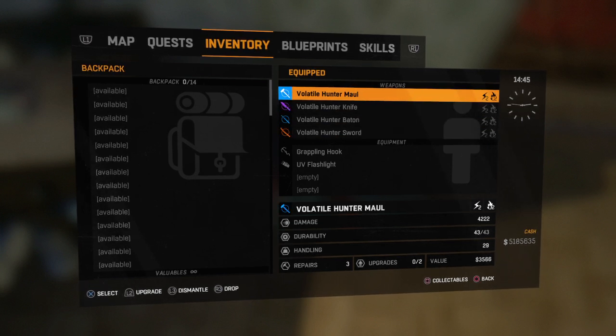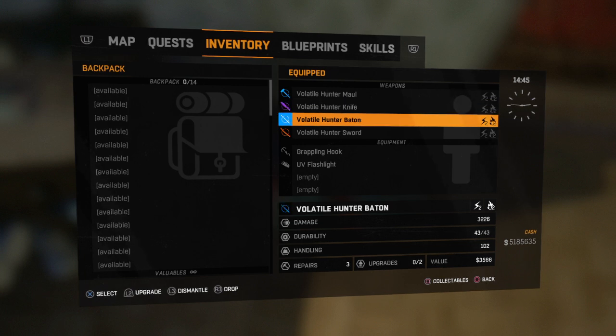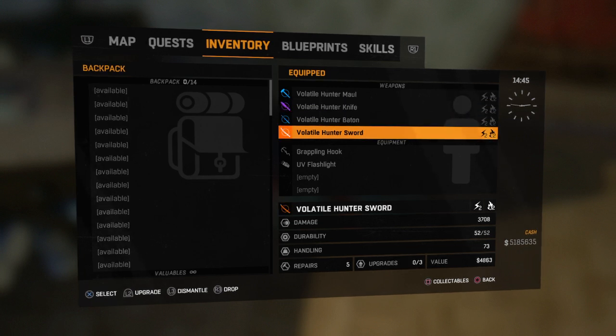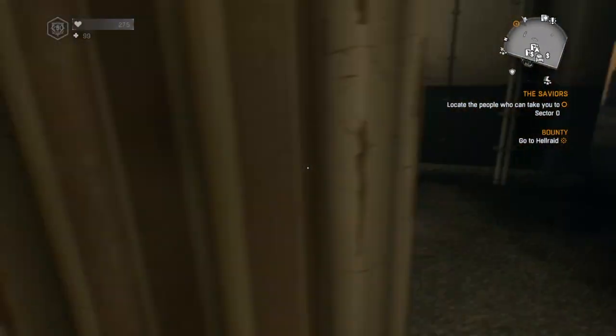As you can see: volatile hunter maul, hunter knife, hunter baton and hunter sword. So let's go outside the slums and check them out, see what they're like.